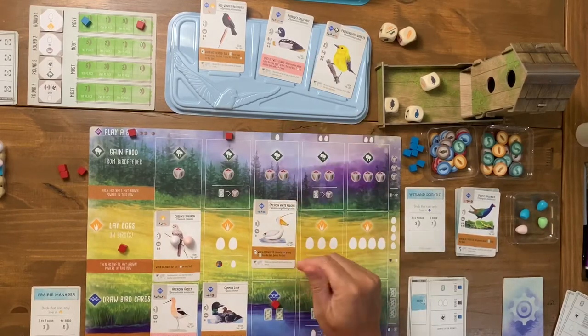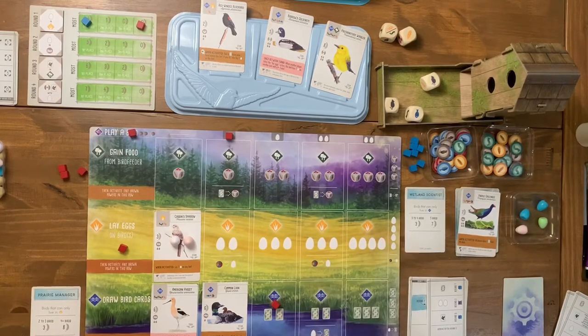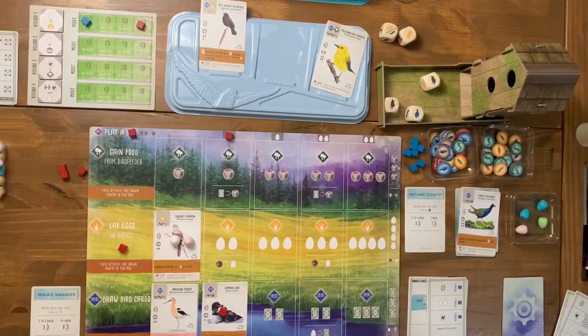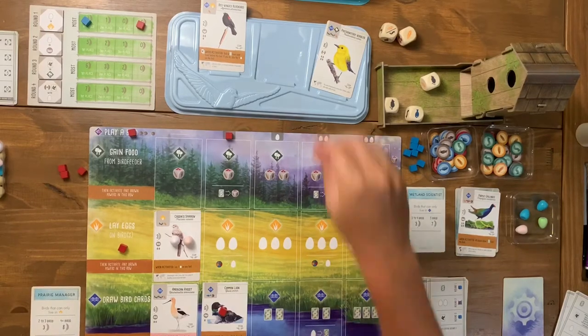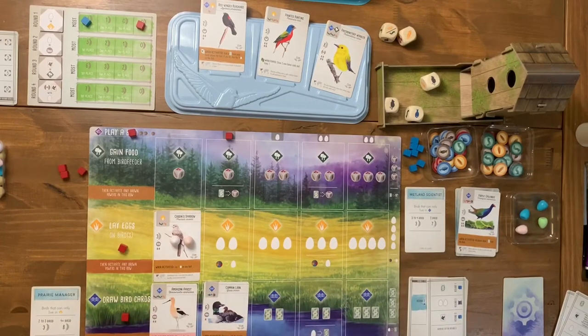One interesting card I drew is the American White Pelican — when activated I can discard a fish resource to tuck two cards from the deck behind it, worth two points at end of game. Another card has a power where the player with the fewest birds draws a card; when playing cards that refer to other players, you act as if the automa doesn't exist. I decide to draw a specific face-up card just to keep it out of the automa's hands — that's a two-point swing.